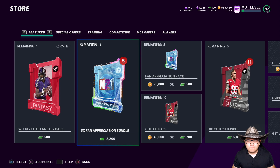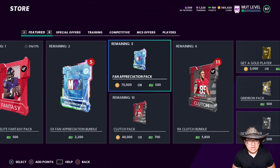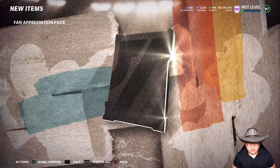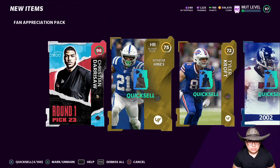Welcome back to the channel ladies and gentlemen. Before we start, they released some fan appreciation packs — I'm gonna go ahead and open one up before we jump into today's video, which is Texans themed team gameplay. We got the best Texans themed team in Madden. We start off with a 96 overall left tackle. We could quick sell him for some training because we don't need a left tackle — I got Duane Brown over there, legendary Houston Texan. Oh, Randy Moss!